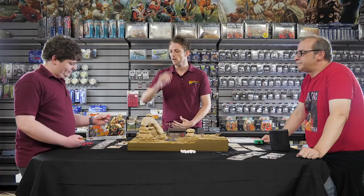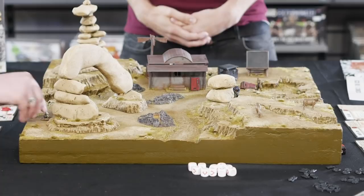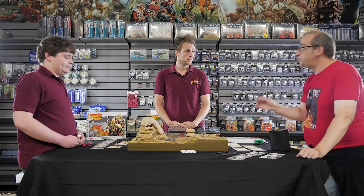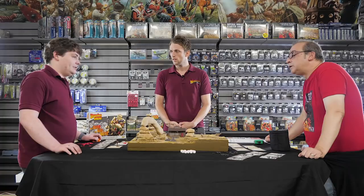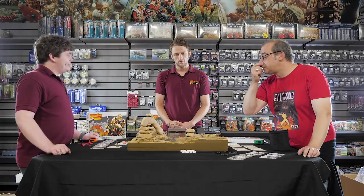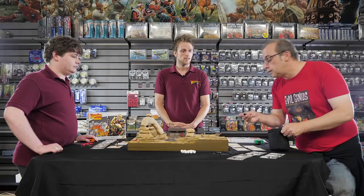The Gronk activates and gets two actions — that could be move-move, move-shoot, or a double action sprint which gives a double move plus a D6. We're just going to do a single move and crawl onto the board, keeping him out of trouble. Let's not put him in the middle of all five guys. We won't count the Gronk as a death — that would be too easy.